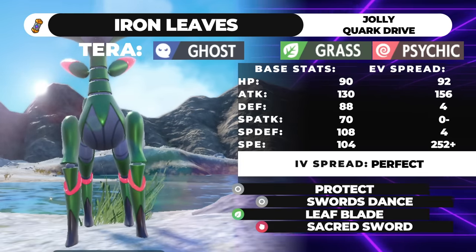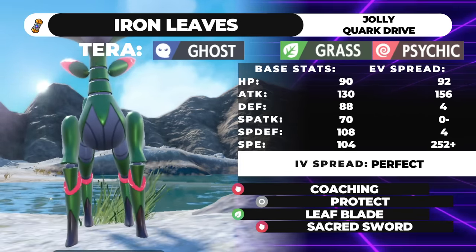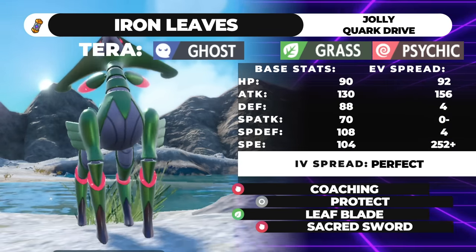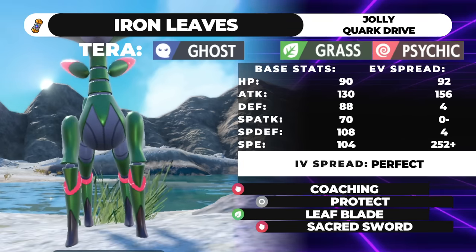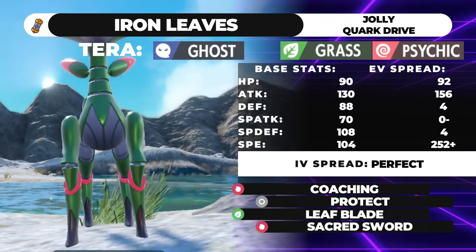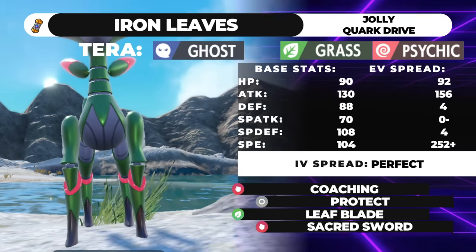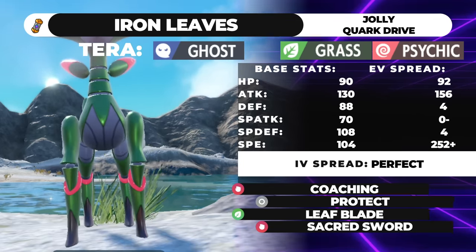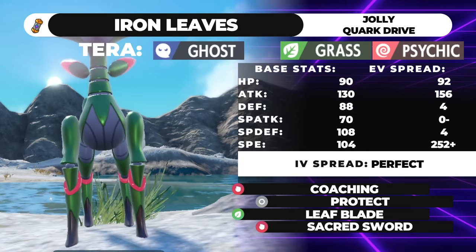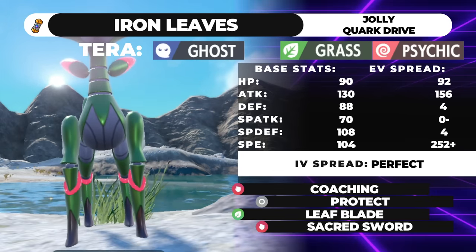People are going to be like, no, hear me out. I'm not hearing you out. Next moveset — Booster Energy, exact same EVs. But this one's got Coaching. So instead of boosting yourself, you're running Leaf Blade, Sacred Sword, Protect, and Coaching. Coaching lets you boost a better Pokemon like an Urshifu, or Ogre Pond, or Landorus Therian. Coaching gives plus one Defense, plus one Attack — basically it's a targeted Bulk Up. Instead of bulking up yourself, you bulk up a partner. It's fast, does its thing, and we're still Tera Ghost.